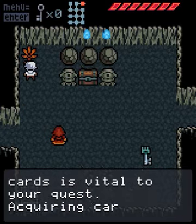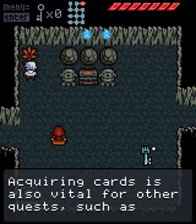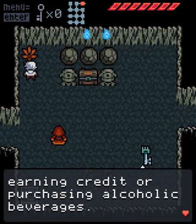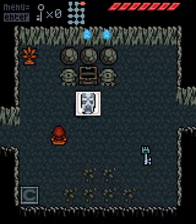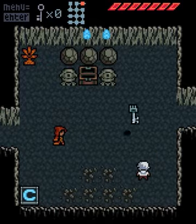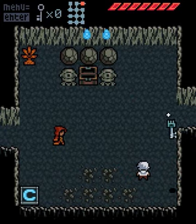Acquiring cards is vital to your quest — acquiring cards is also vital for other quests, such as earning credit or purchasing alcoholic beverages. Well, that last part's not true, not even the credit either actually. So we get ourselves our first of three keys, and these keys are going to be vital to allow us to continue on.